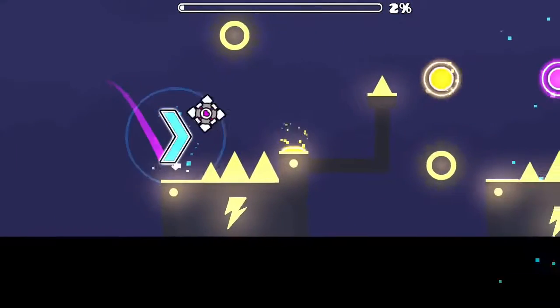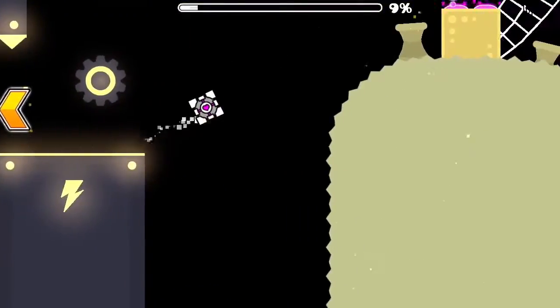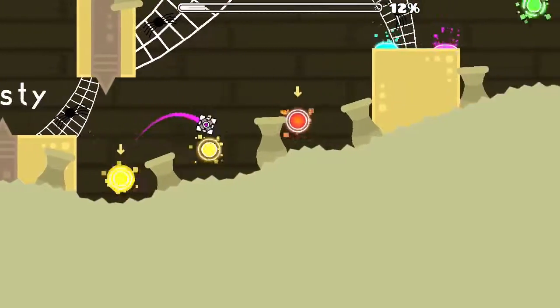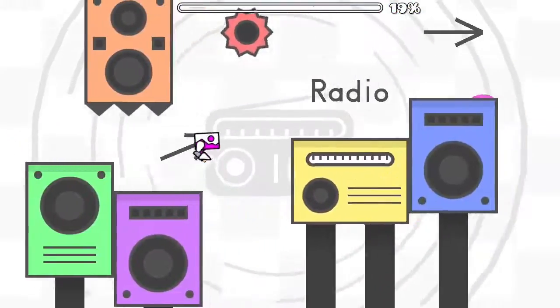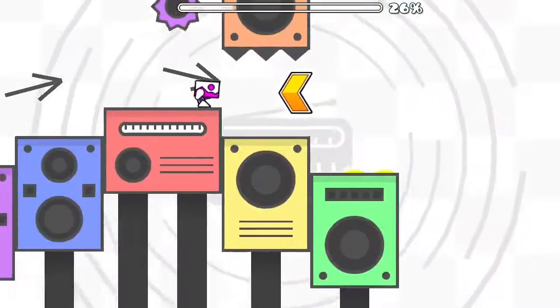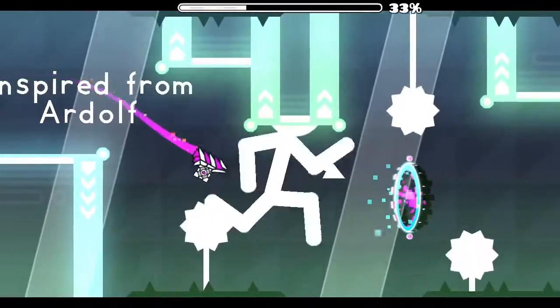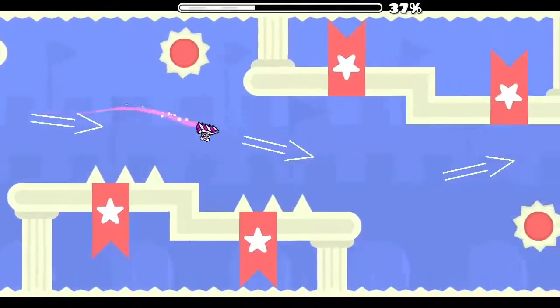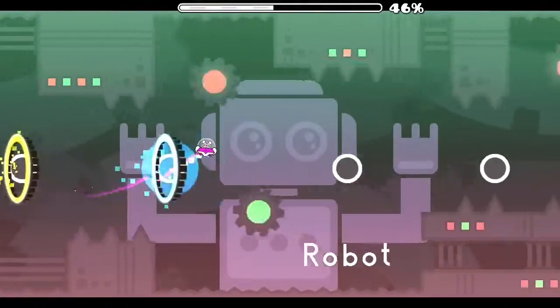The last one is Blocktober GD 2020 by Earthem. A little bit of background before I talk about the level: Blocktober GD 2020 is an event where GD creators create a block design based on a prompt — they are given one word for one day. This creator decided to combine all of their submissions for the event into one whole level, and the result is probably the level with the most themes I have ever played. While that is an interesting concept, just a concept obviously isn't enough — but this creator has the ability and skill to execute it perfectly too.